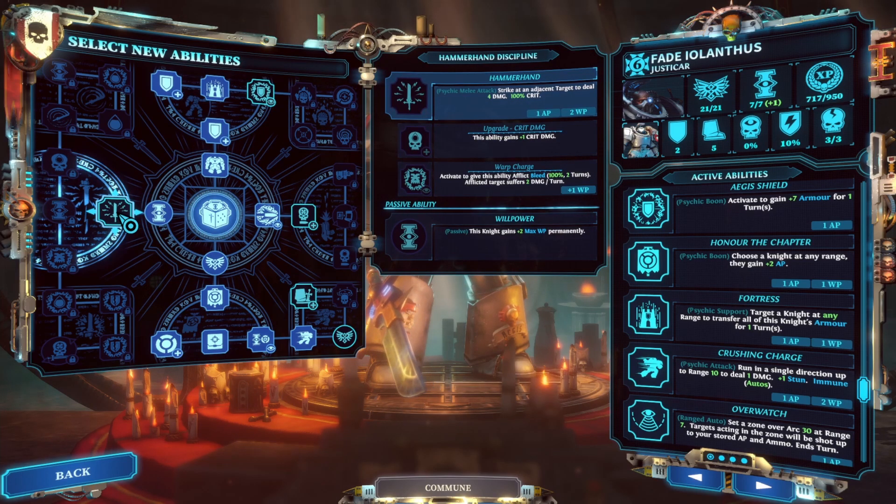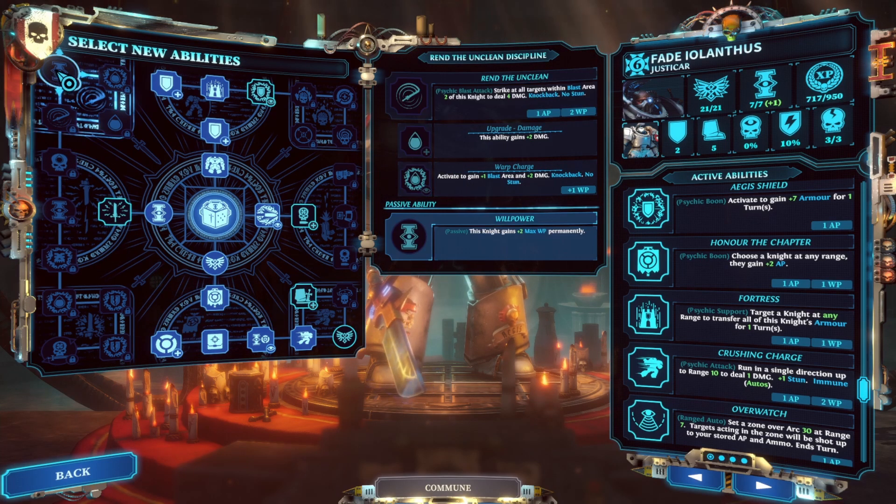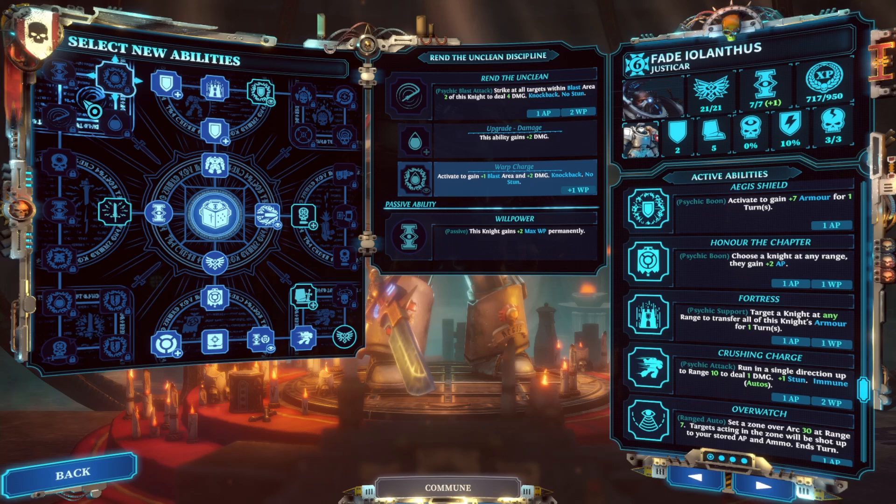Hammerhand gives you the ability to do a critical strike at will. This can be really useful to capture a seed from a seed carrier or put an extra stun onto an enemy to set up an execution. The extra two willpower points in here will actually help keep Honor the Chapter going. There's another two willpower up in the Rend the Unclean tree. Rend the Unclean allows you to strike all targets in a blast area around the knight, but you won't often get a situation where you can get more than the two kills you need to replace the willpower it costs.